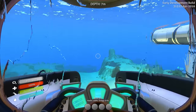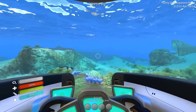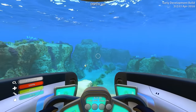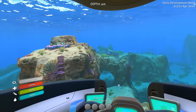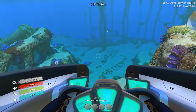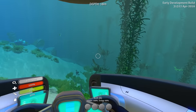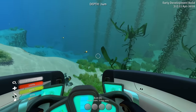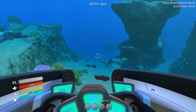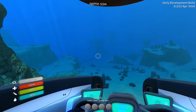Now we are hopping inside the Seamoth and going on an adventure. I think I want to head closer to the ship — that seems like the place to be. We need to watch our energy. I don't know if turning off the light is going to save energy but that's fine. We can take this out into lands beyond and find some cyclops fragments — that's really all I care about.